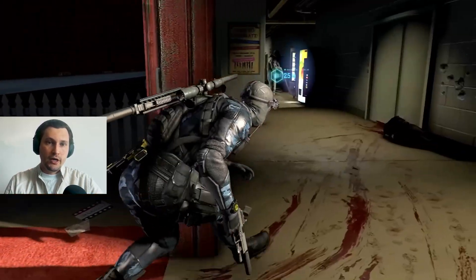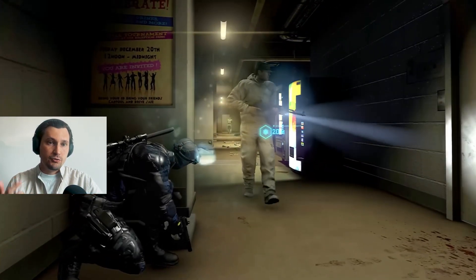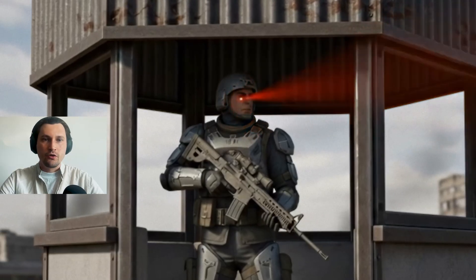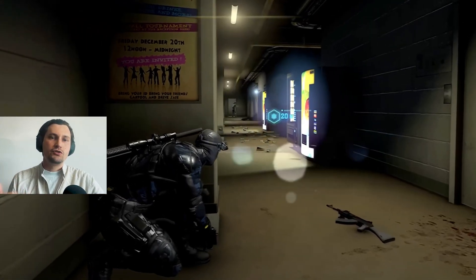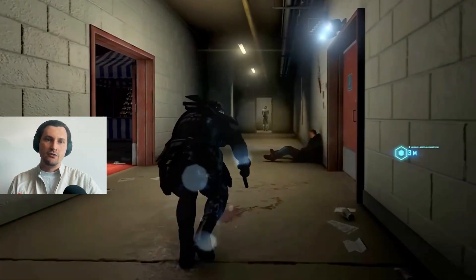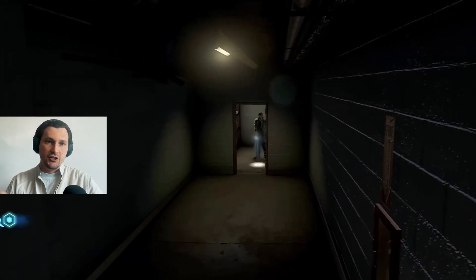We've designed the foundation of our AI, but it's useless if NPCs have no senses. Let's teach it to see, hear, and remember the player's last known position. We attach two sensors to the enemy. For vision, we use a cone or a ray in front of its eyes to perform a line-of-sight check — it checks if the player is inside this cone and if there is a wall between them and the enemy. For hearing, we use a similar setup: when a player makes noise, they spawn an invisible sphere collider, and if an enemy comes into contact with it, a trigger fires and the enemy state changes.